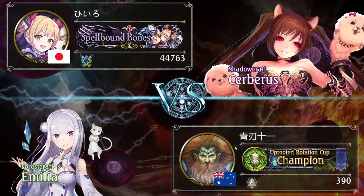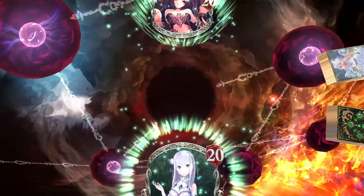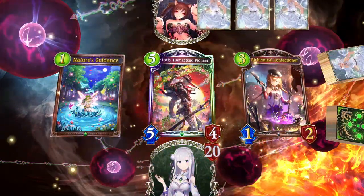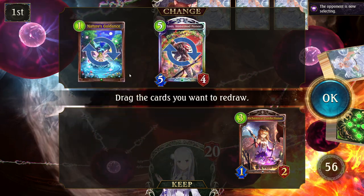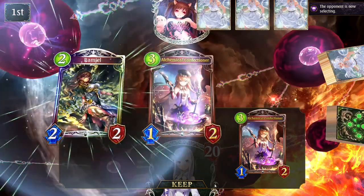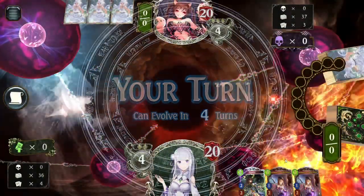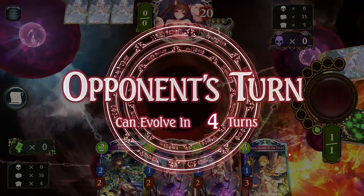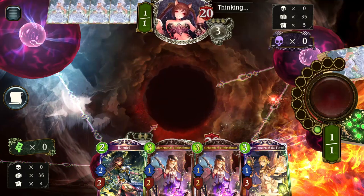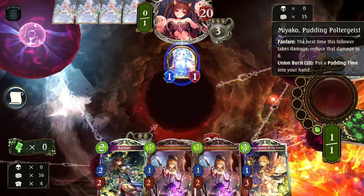Welcome back to Shadowverse. It's probably going to be a Path to Purgatory deck if it's Shadowcraft. I have one of my combo pieces but I don't have the Roach in hand — that's annoying. And I'm going first so Ramiel is a dead card on the evo turns, but it makes for a good board anyway, so who cares. Good solid turn two — you play that and it can't be removed by most spells.